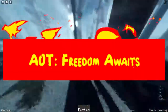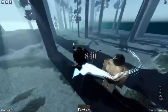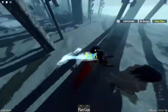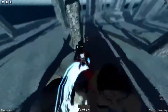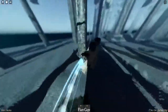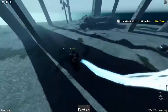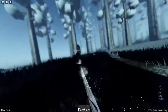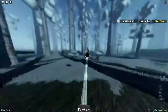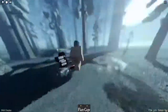AOT Freedom Awaits is a free roam titan slaying game which is considered one of the best anime games on Roblox. It's quite different compared to most Attack on Titan games due to the heavy emphasis on cosmetics. Currently there are four maps in this game, out of which three are PvE maps: The Forest of Giant Trees, Shiganshina Training Map, and one PvP map, Underground Chapel. The map design and overall atmosphere makes you really feel like your friends are going to betray you and transform into titans.